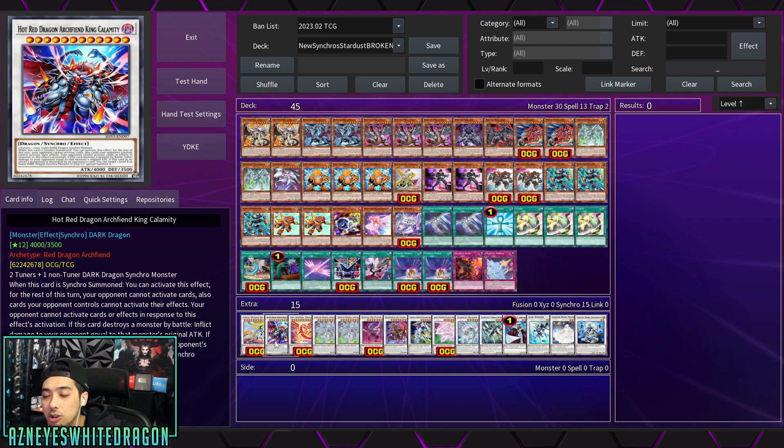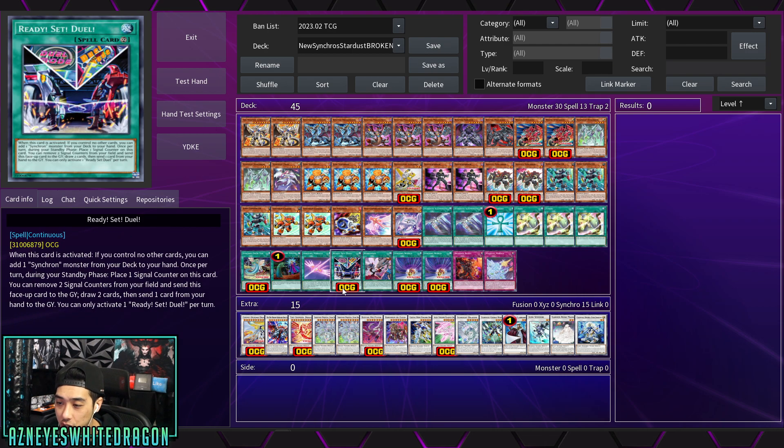There's a bonus effect when a Synchro monster destroys something in battle, but basically it's a turn one GG. You just say no effects for you — I've got four boss monsters. Unless they open Exodia, it's pretty much a GG.